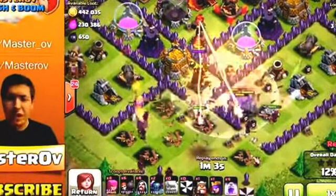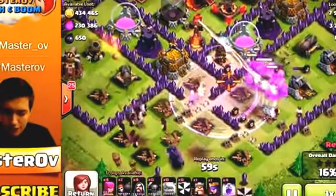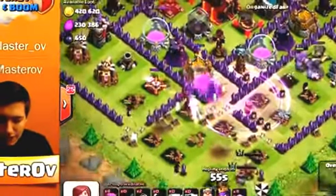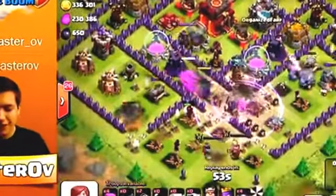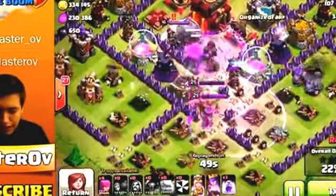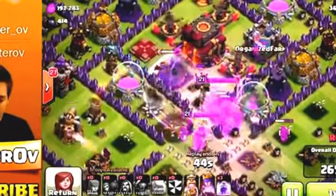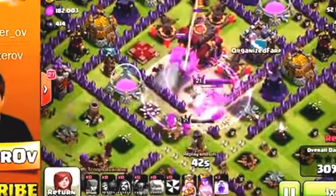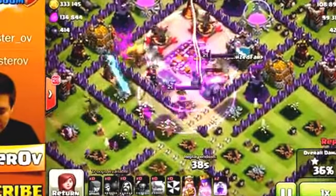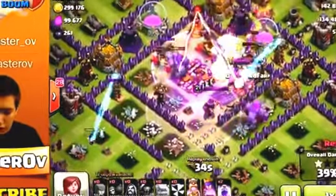The golems all pushed to the right hand side, which isn't ideal — I'd prefer them to split up — but that's not what they did. I dropped down my first rage spell to rage up the golems and wizards that were getting hit by the infernos. They got dropped, I threw in my peckers, and the peckers went straight for that gold storage in the center. That inferno tower already ran out, which was nice, and we ran straight into the center where the peckers dropped the town hall super quick.